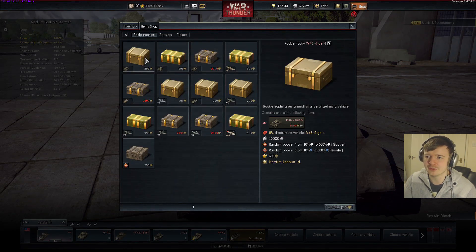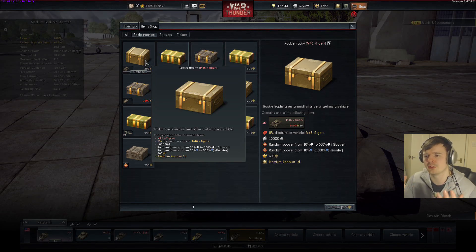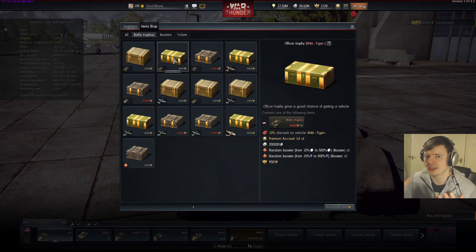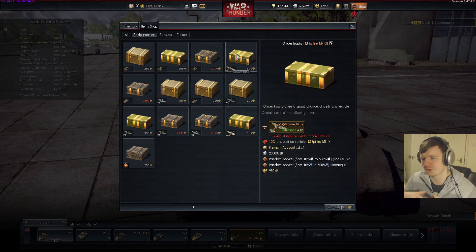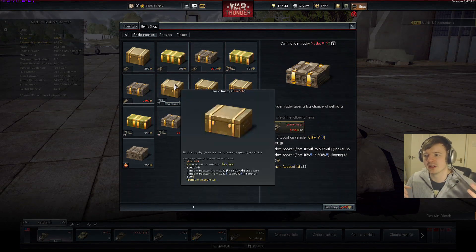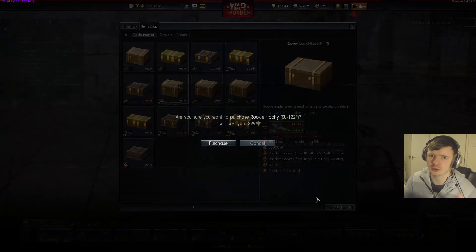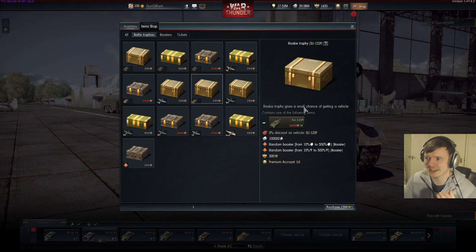There are also boosters and this inventory system, and you can now purchase these battle trophies or crates that give you random chances of getting prizes. You have the potential of spending a smaller amount of golden eagles and winning a big prize like a tank or a plane. I gave it a shot since I had about 1,700 golden eagles to spare.